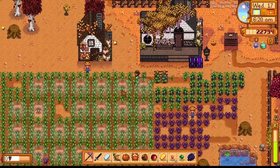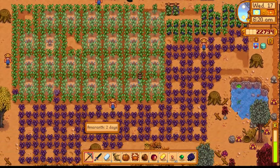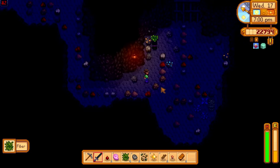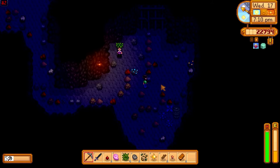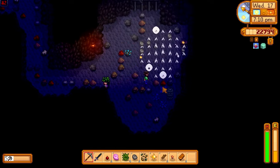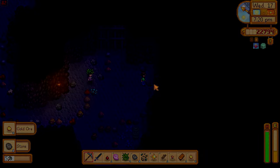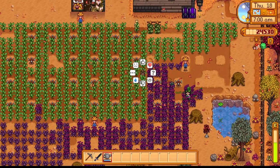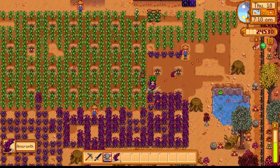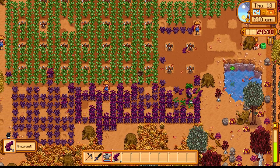We spent today looking over the farm. We had a lot of sprinklers down but still had to water a lot of crops. We had a lot of amaranth planted that we had to harvest. We also went back into the mines to collect more resources to make more sprinklers, just so we could automate the watering process and spend the days doing other stuff to make as much money as possible.